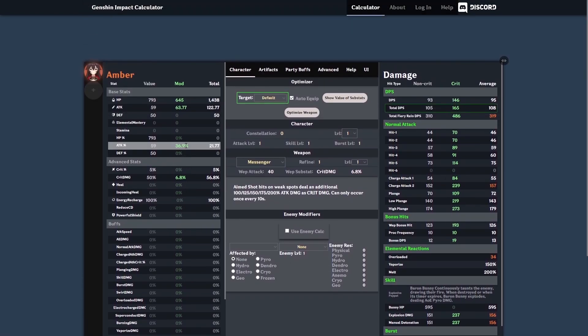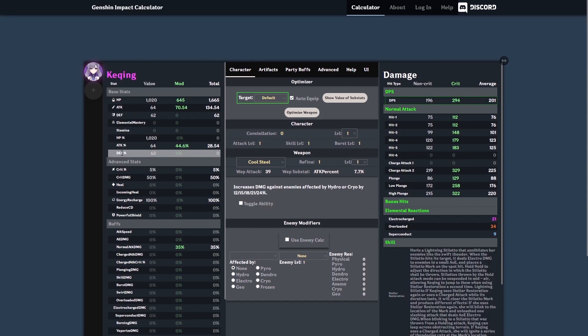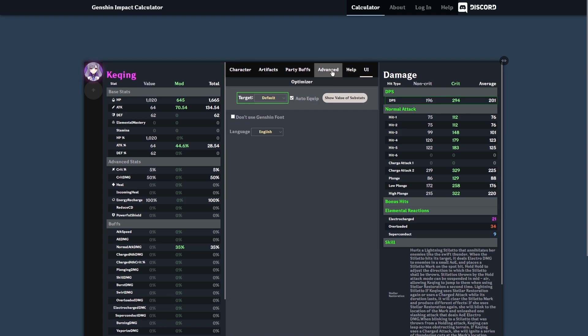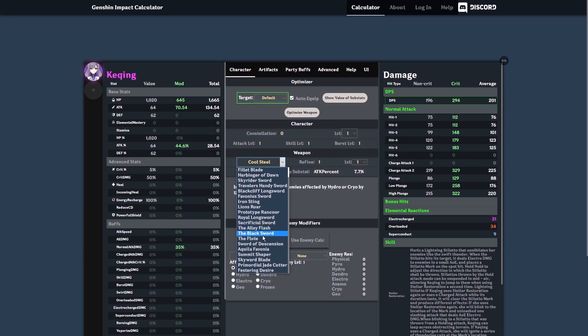I will now explain how the website works and what conditions we placed on Keqing. First, the website lets us choose a character — in this case, Keqing. Afterwards, the website gives you an option to choose buffs, resonance, artifacts, weapons, and also an option whether to focus on elemental reactions or not. After setting the conditions, all we have to do is change the weapons and let the website calculate for us.